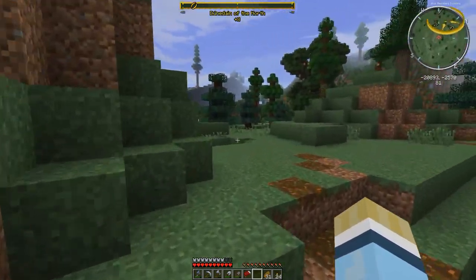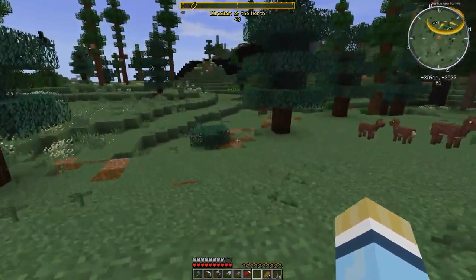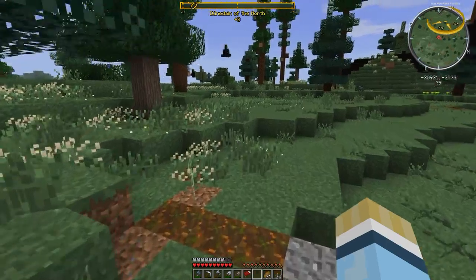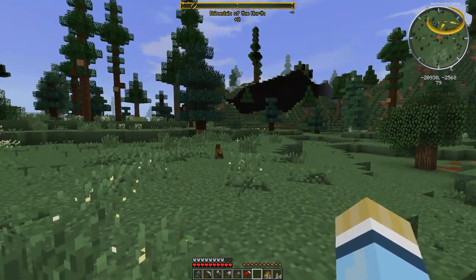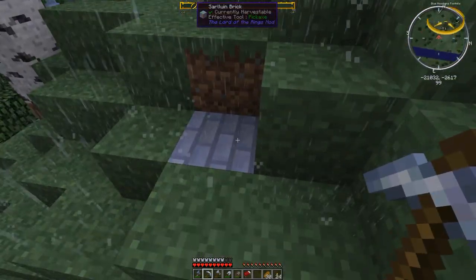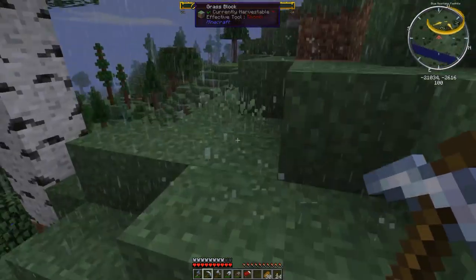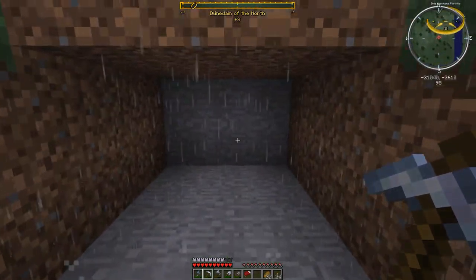So I'm going to keep going this way to the west and we're going to go to the Blue Mountains. And once we get there, which might be really soon here — just let me have a quick look over here. I think there's a bit of ways to go. Bad chunk load. There's a little bit of a way to go here before we get to the Blue Mountains, so once I get there I will come back and we can check those out.